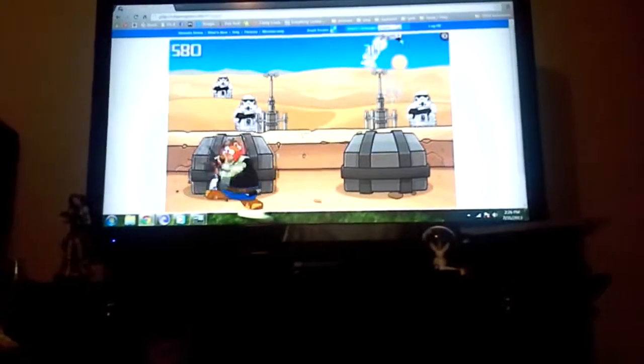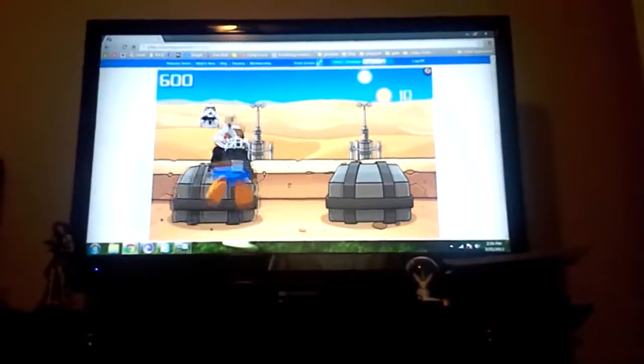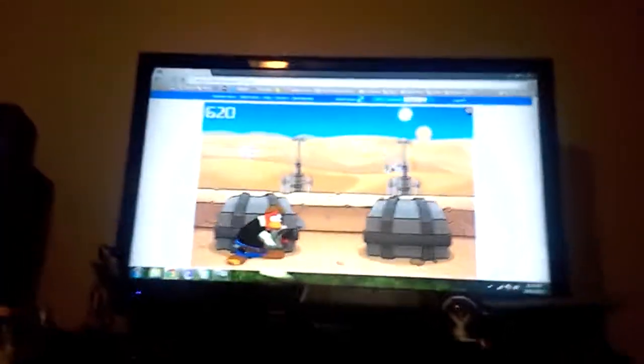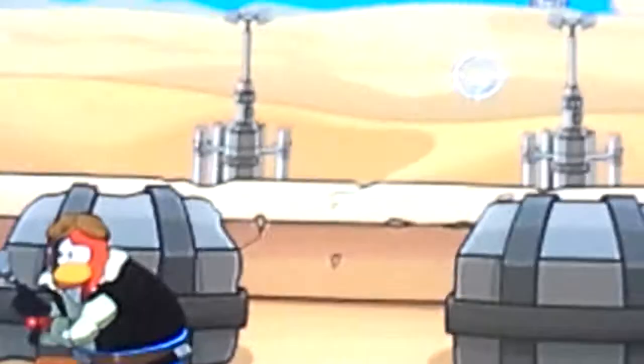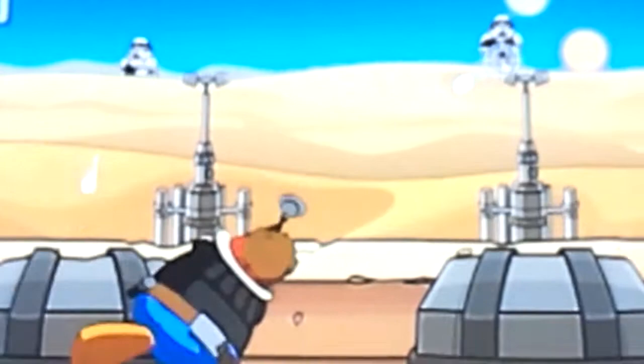R2-D2 purple is a purple penguin with an R2-D2 helmet, which I would kill to get. Now you basically have your color of the penguin. Basically you get that Han Solo costume here and everything — snowball gun. And the color of your penguin is going to be automatically displayed as the color.